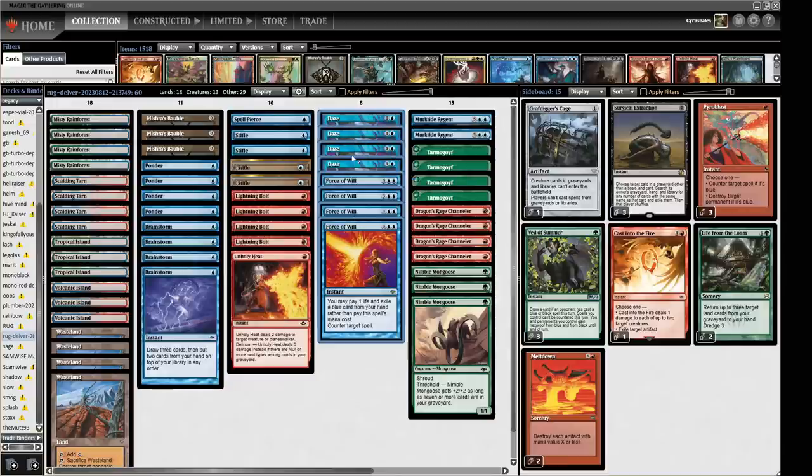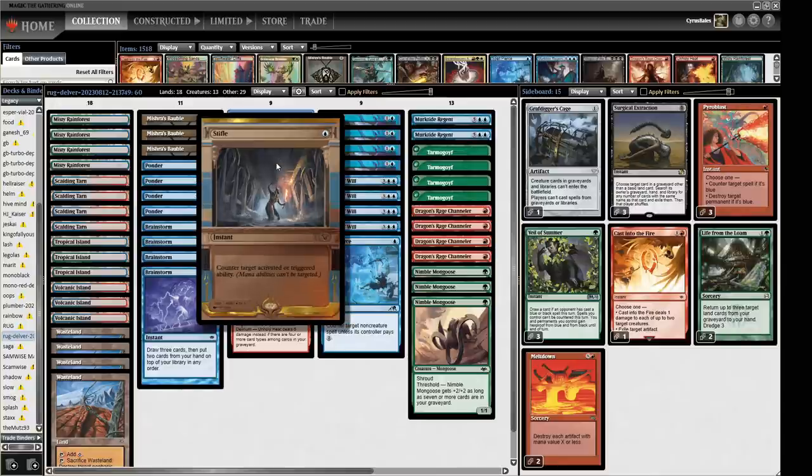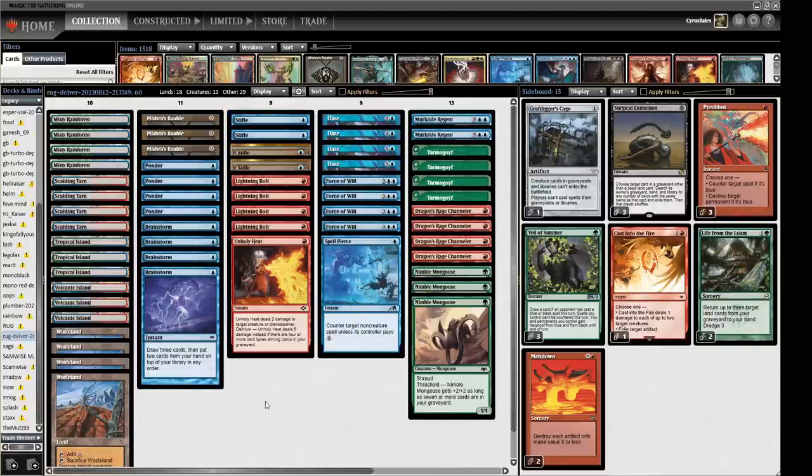For counterspells we have Force of Will, Daze, and one Spell Pierce. Spell Pierce is really good at hitting some early bits and pieces. We've got removal in the form of Lightning Bolt and Unholy Heat for creatures, so we needed a little bit for spells. And because we're running Force and Stifle in a classic tempo play of four Wastelands and four Stifles, we're hopefully going to be restricting our opponent's mana so that Spell Pierce and Daze are a lot stronger.